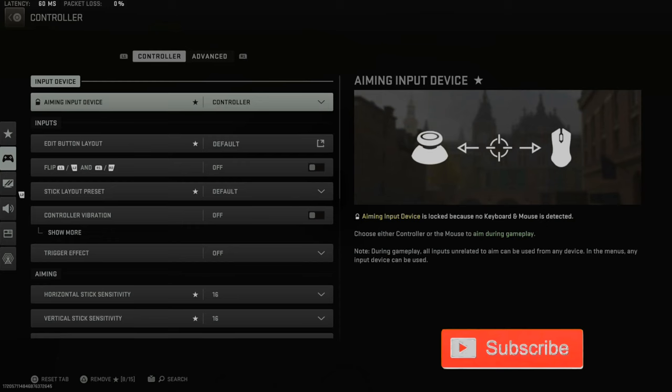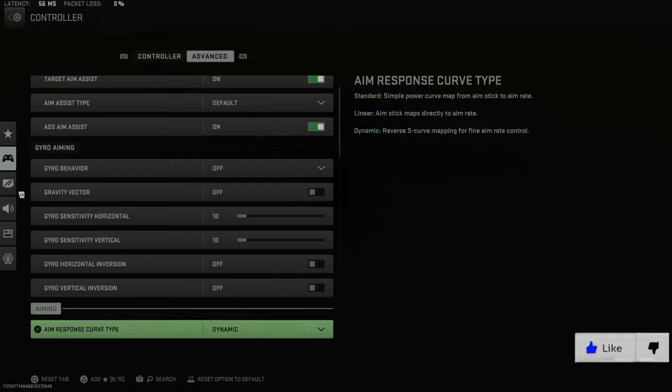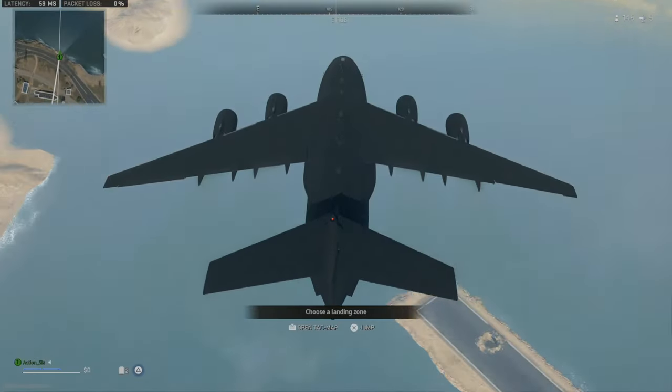Then go down to Controller. Now press R1 and go over to the Advanced tab and scroll on down until we get to auto-deploy parachute. So here it is right here — Parachute Auto-Deploy. Turn this off. Now go back to the game and jump out.